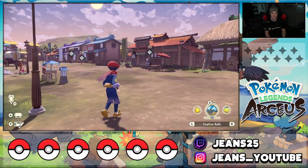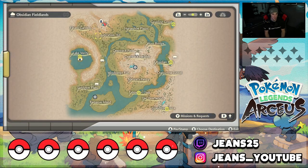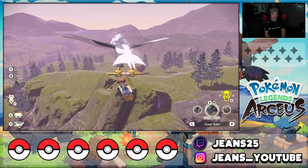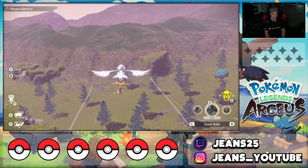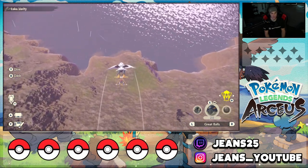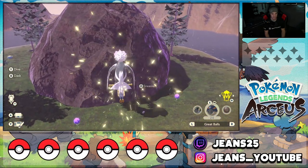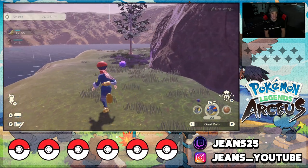Let's head to the first area of the game, the Obsidian Fieldlands. This location has five Unowns. They're located on the map: one at Lake Verity, the Grueling Grove, Obsidian Falls, the Tidewater Dam, and back at the grand tree area. Some of these you'll need Sneasler to reach, so you might want to wait until you have all the rideable Pokémon. The first Unown is at Lake Verity — right behind this rock, my boy is just chilling on the ground. Easy catch with a great ball.